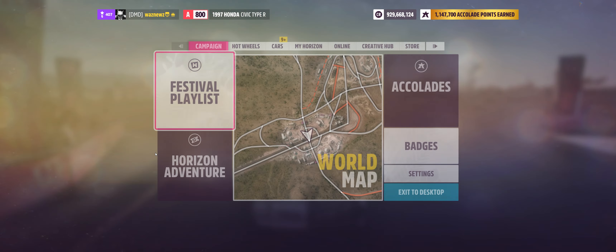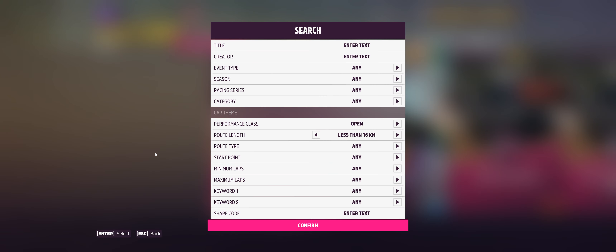When it comes to road circuit events — well, I have a track for that, because you can't be bothered racing. And the track code is 8-7-6-9-4-0-8-5-1.